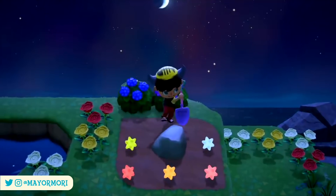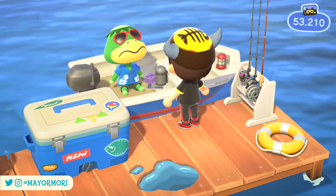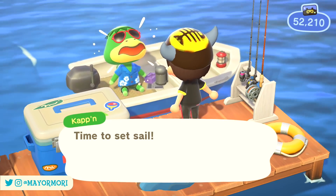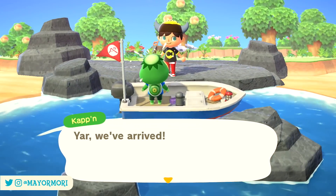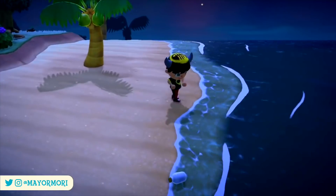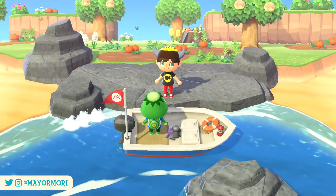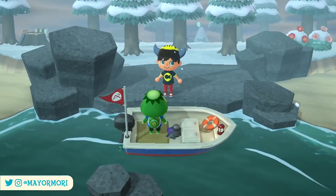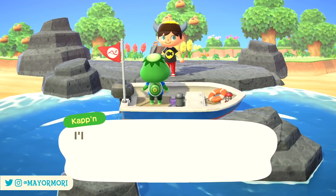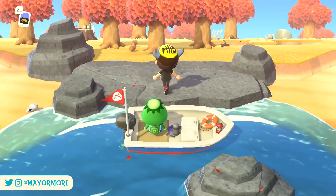Now if you're hoping for a specific island — for example, you really want to land on the star fragment island — there's a small trick that will help. Unlike visiting Nook Mile islands through Dodo Airlines, the game doesn't save when you depart from the New Horizons island, and this opens up a small exploit that allows you to reset the island. If you land on an island you don't want, you can keep resetting as soon as you land to get a different island. It's good practice to close the game before Kapp'n finishes his dialogue upon arrival to make sure the game doesn't auto-save. You can do this as many times as you like until you find the island you're looking for.